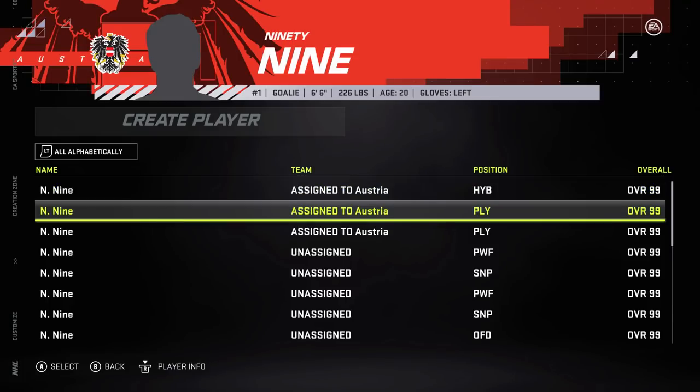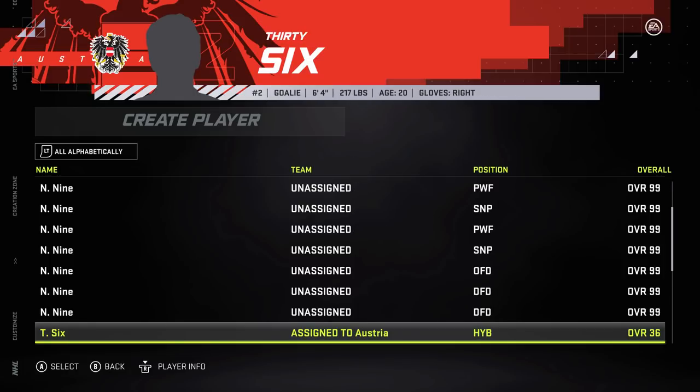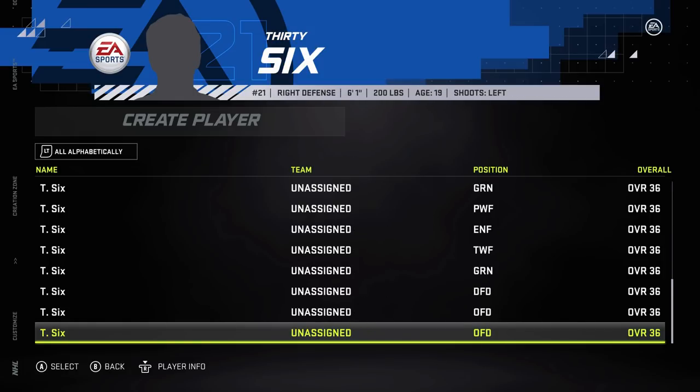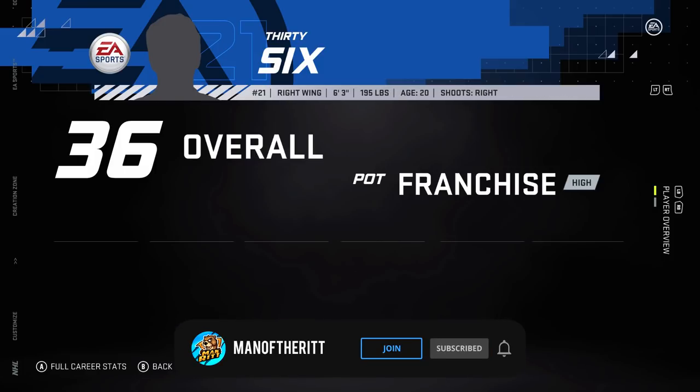Hello everyone. Today I was trying to think of another simulation to do. In this one we're going to make half the team 99 overall with low top-9 potential and the other half of the team is going to be 36 overall with high franchise potential.